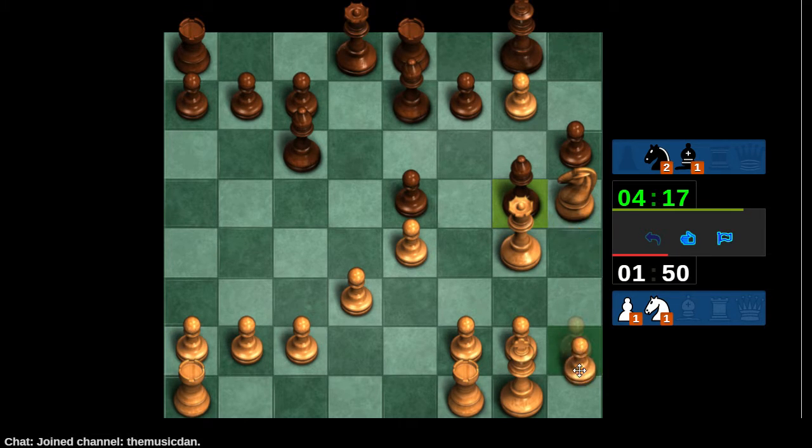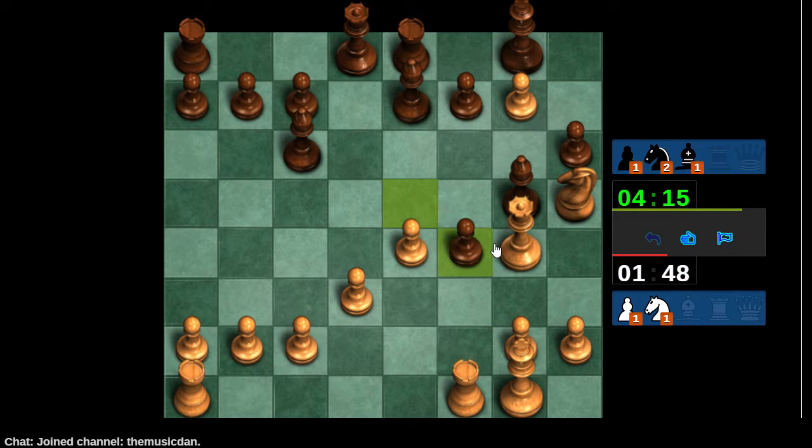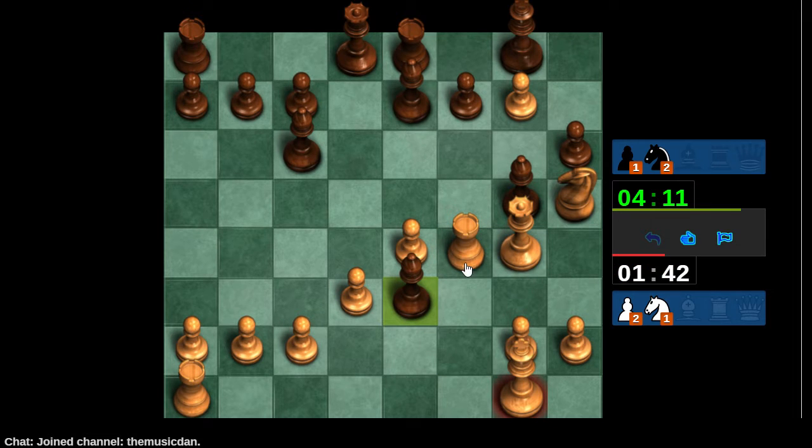Queen to g4. If this pawn weren't here I'd have a nice attack — I think it's going to be quite tricky for him of course. But things being what they are, that's not the situation. The engine's just saying kill it, kill it. I'm not sure what I should be doing here. Let's just keep exchanging. Check — oh boy, excuse you. Let's give up only an exchange here, check.